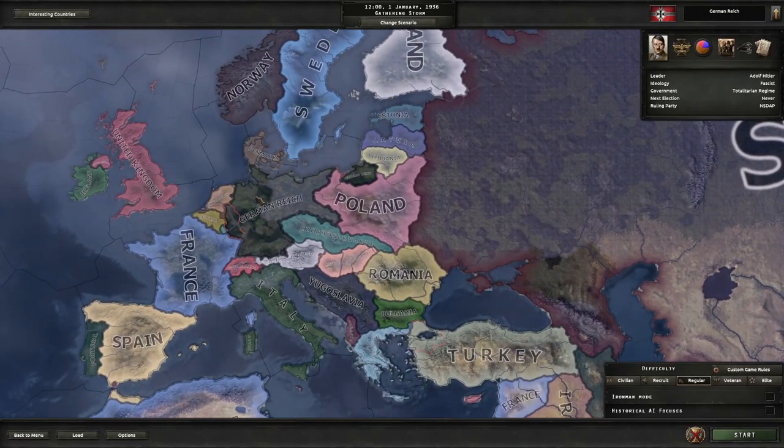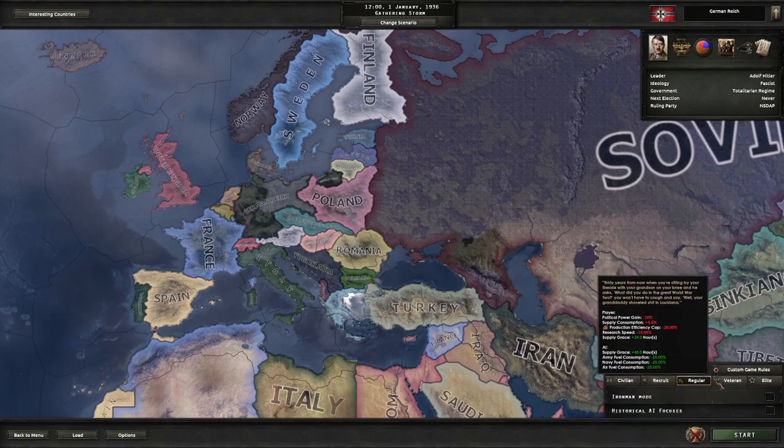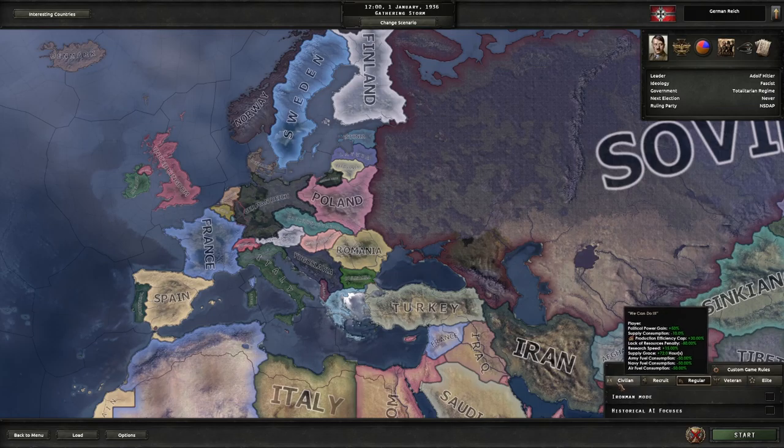We'll do the German Reich because it's a very simple nation and everyone else is going to react based on how you play. Down here we have a difficulty tab: Civilian, Recruits, Regular, Veteran, and Elite — think of it as really easy, easy, normal, hard, very hard. Iron Man mode means you have one save file. If your country gets capitulated you get the game over screen and can't reload to a previous save.